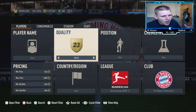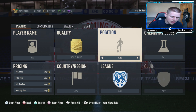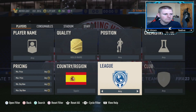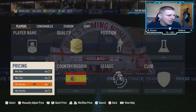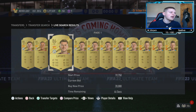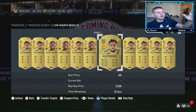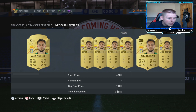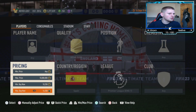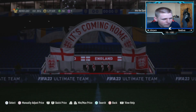Moving on to the high budget method. Set position to gold rare, any chemistry, nation set to Spain, league set to the Premier League, club set to any, and set a minimum buy now to filter out non-walkouts. At 10k there are two non-walkouts — Alex Moreno and Adama Traore. Traore's price range must have updated; it used to be around 16k but now this method works again. Keep increasing the minimum until you find the buy now price, which is around 18k.